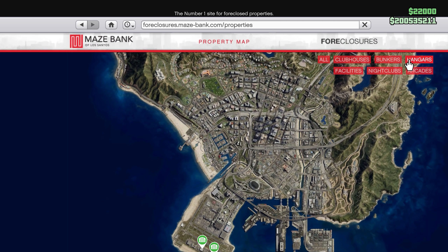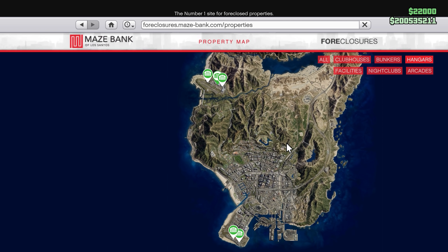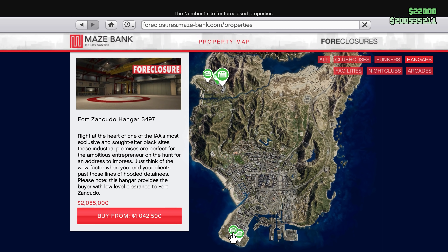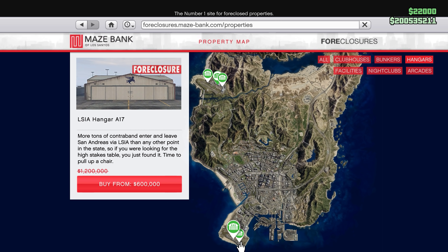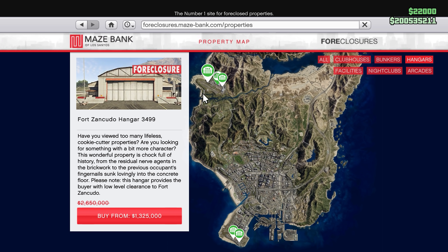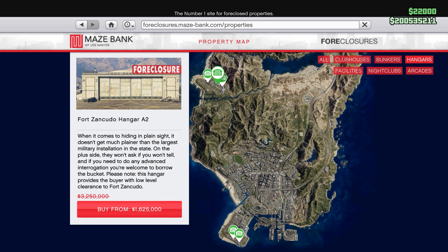We have great discounts for hangars, and my advice is to buy the A2 hangar — it's the best located one. You have access to forks and kudos, you won't get a wanted level when you land any plane while inside the area, and that's pretty great.